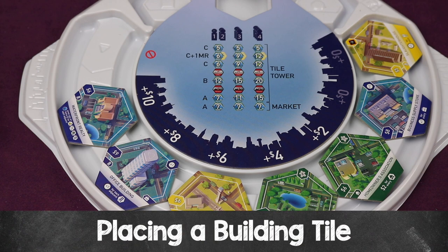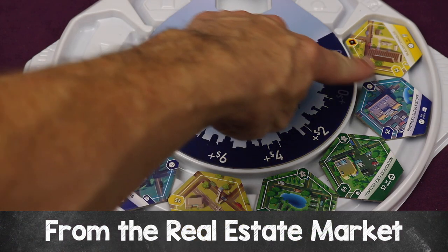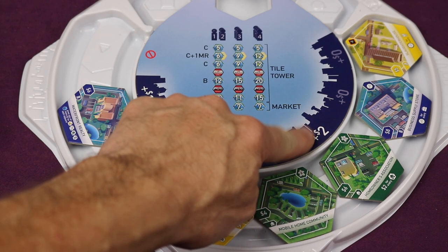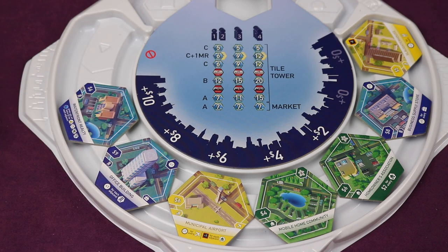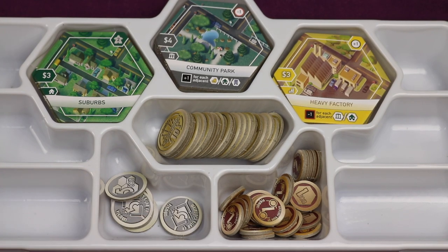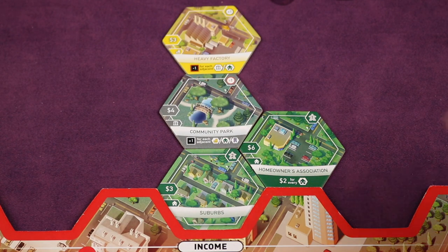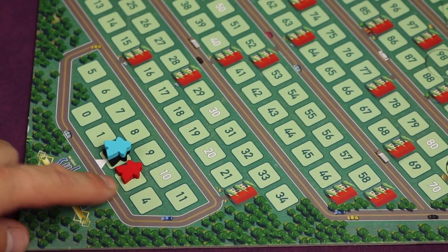In the first step of your turn, most of the time you'll place one building tile, and you have three options. The first option is to take a tile from the real estate market. Each tile has a cost on the left side and possibly an additional cost above it — the first two slots cost nothing extra, but more recently added tiles cost more. For example, to buy the homeowners association costing six plus two, you'd spend eight dollars into the supply. Then place this tile adjacent to any other tile in your borough. When you place a tile, first activate what's in the upper right — in this case, gain one population.